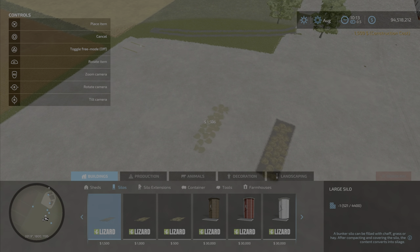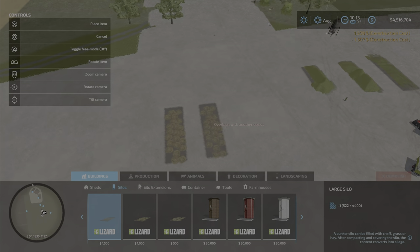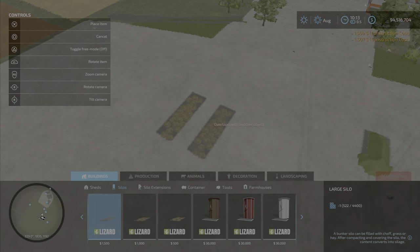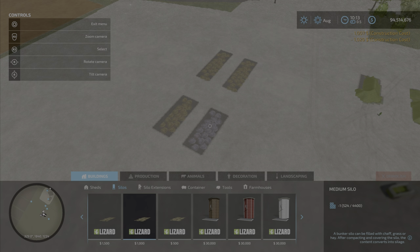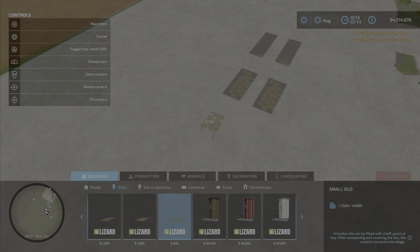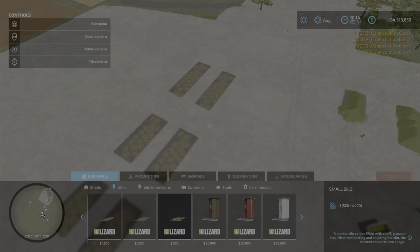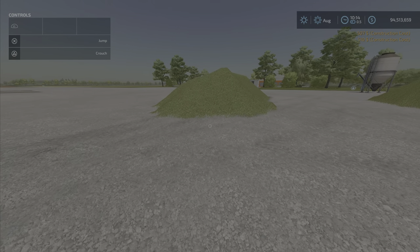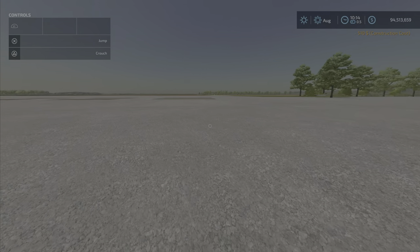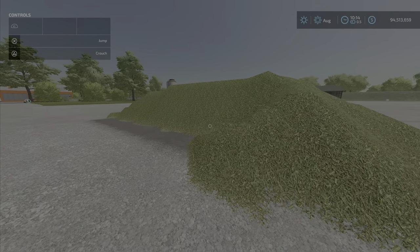They snap together too — let's see what happens when they snap. The medium one doesn't list capacity, which is why I filled them. It snaps as well, and the smallest one is only $500. You can link them together like so.